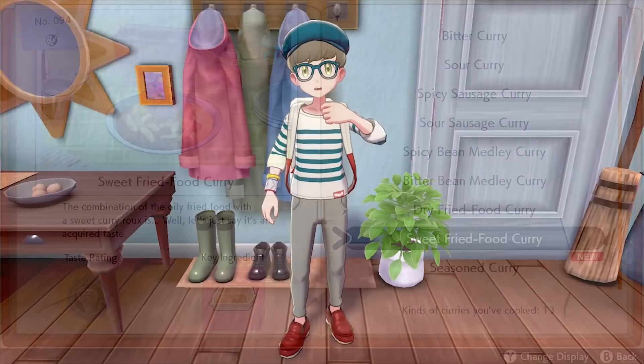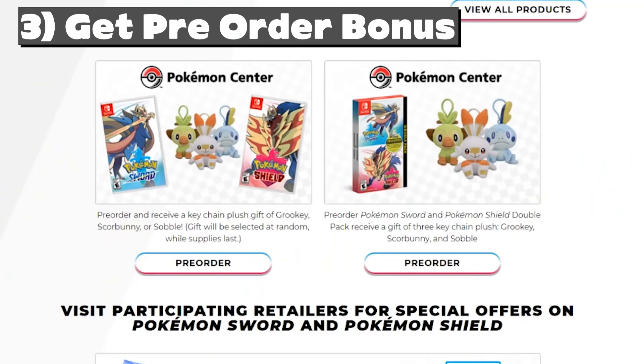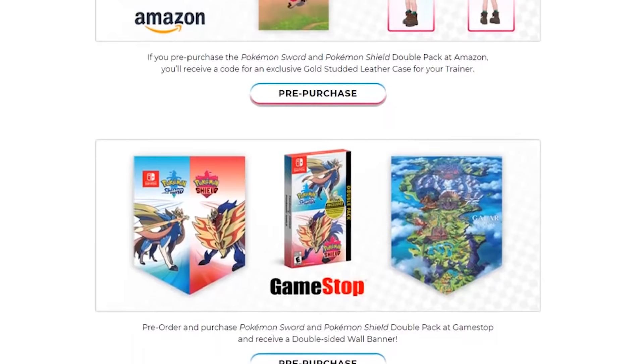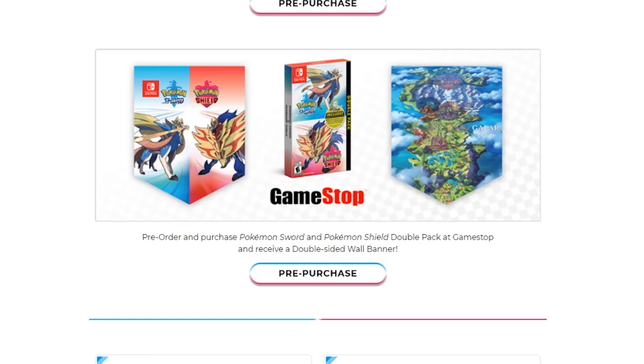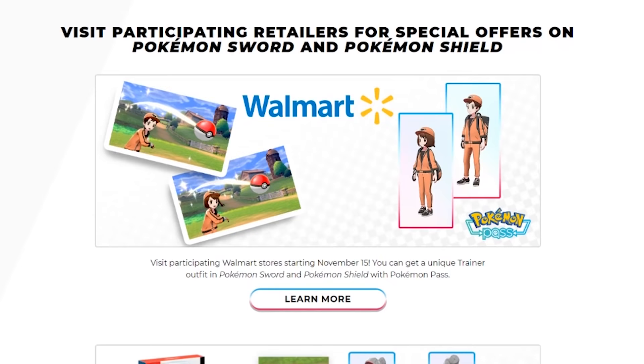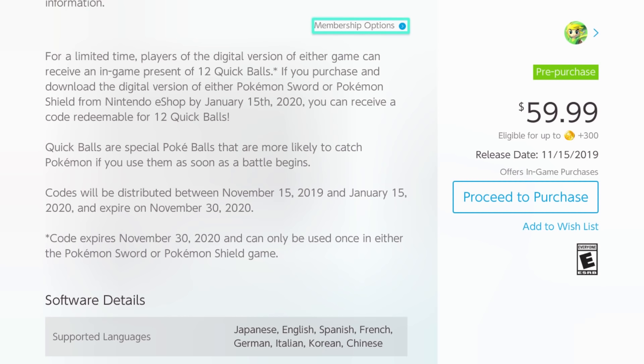Last but not least, pro tip number three is to start the game with some sort of pre-order or early purchase bonus. A lot of stores like GameStop, Walmart, or even Amazon give you a little something extra if you order Pokémon Sword and Shield early. I'll have a link in the description to Pokémon.com's official list of pre-order bonuses, but the main one I'm going to talk about is the early purchase bonus that you get for downloading Pokémon Sword and Shield on the Nintendo eShop. This bonus runs all the way until January 15th, 2020, so if you're watching this early, you have some time to get this reward. All you gotta do is buy the game from the Nintendo eShop, and then Nintendo will email you a code that'll give you 12 Quick Balls to use in your adventure.